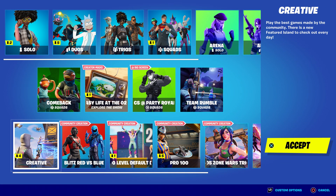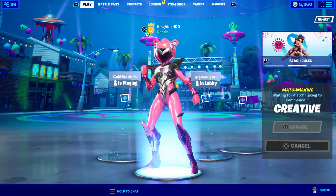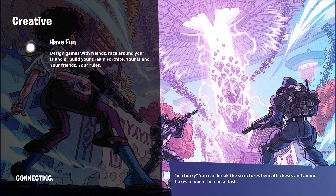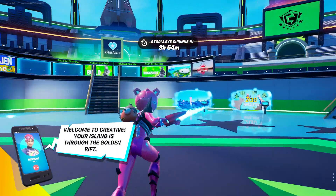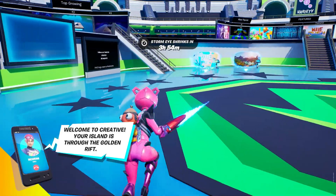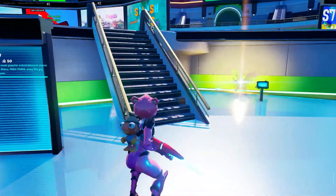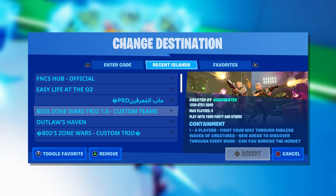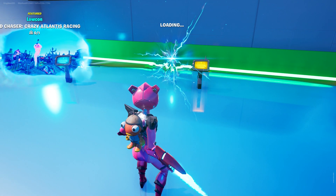Now I'm going to show you how to get a free emote in Creative. It's a really cool glitch. I want you to go to the O2 event in Creative mode — I'll give you the code. Let me load it up real quick.